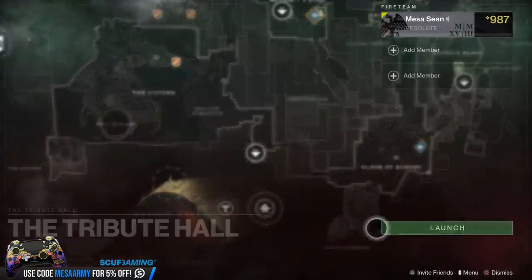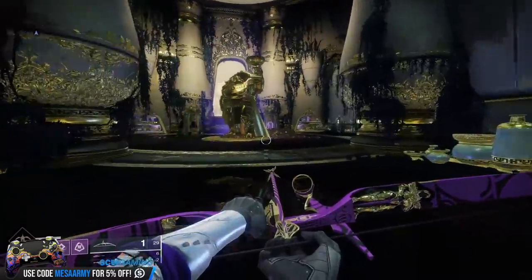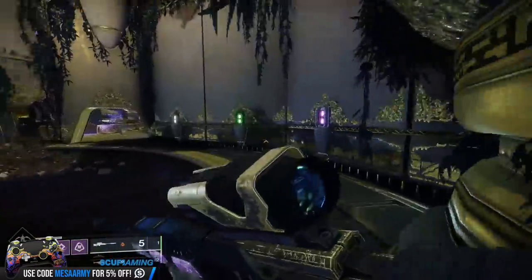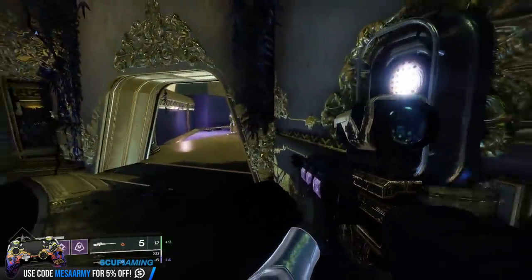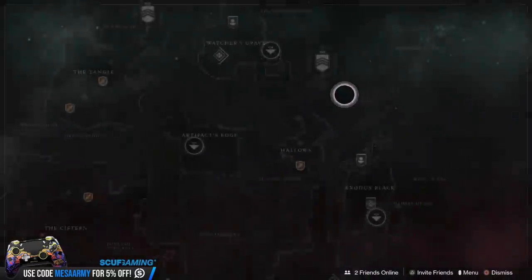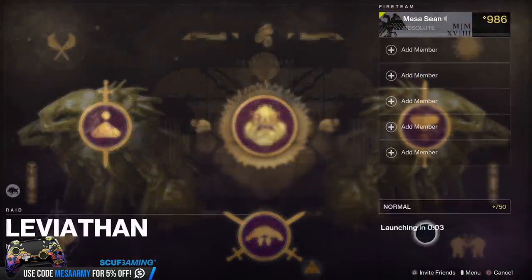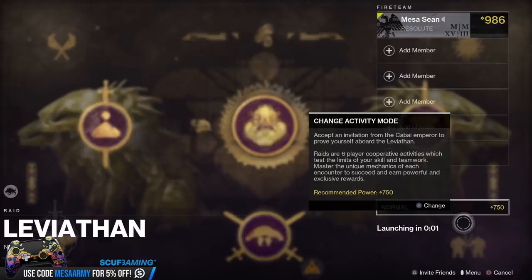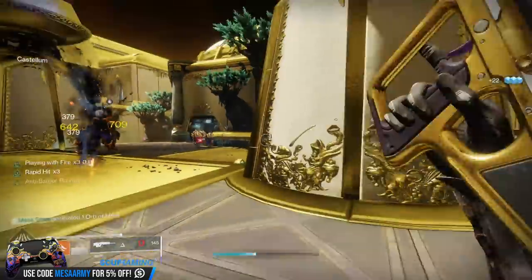I'll grab the Tower Obelisk bounties for all the destinations, I'll grab the Saint-14 bounties, then I'll grab the Banshee bounties. I will go to Tribute Hall and load up on ammunition for the weapons I need for the Banshee bounties, or just anything in general that relates to the other bounties. From there, we're going to go to the Castellum for most of these, but since we're going to be reading off a list from Light.GG with all of the different bounties, let's just go through it.